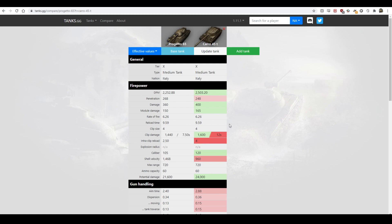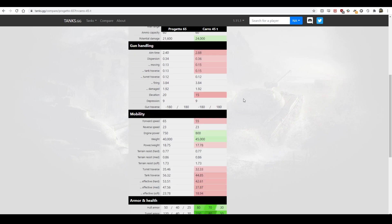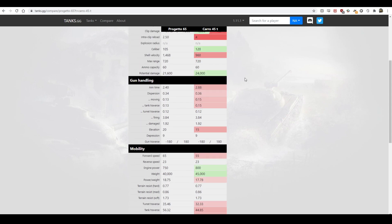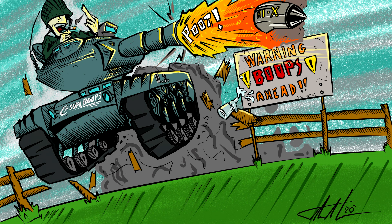Basically, I think it's a worse Progetto. If you have bonds to spend at auction, I'd get a 907 instead — or a VKK, which is fun even if not particularly good. The Caro is very frustrating to play. It doesn't have quite enough armor to go up front like a heavy, but doesn't have the mobility to be a flexible medium. The gun wants you up close but the armor wants you further back — it straddles the middle ground and can't do either well.